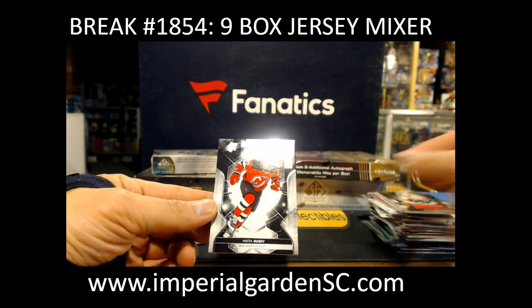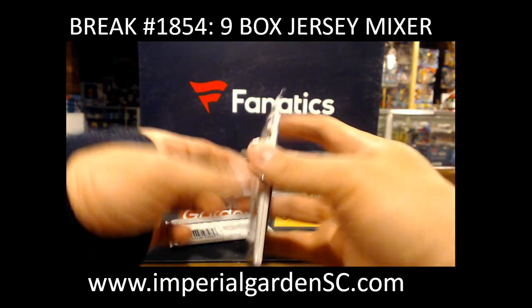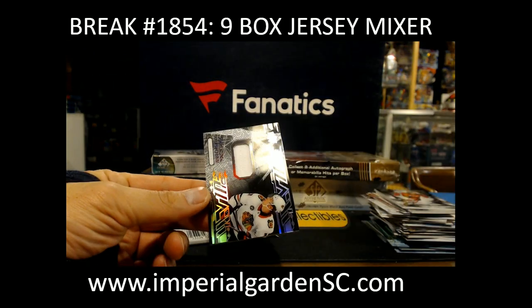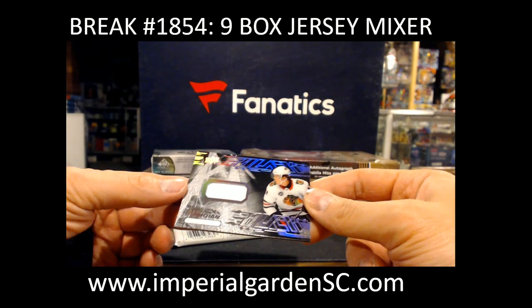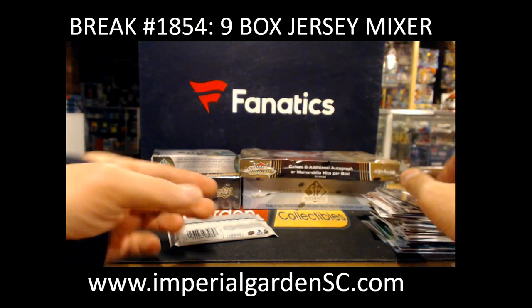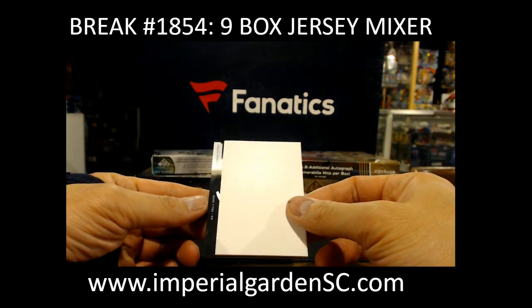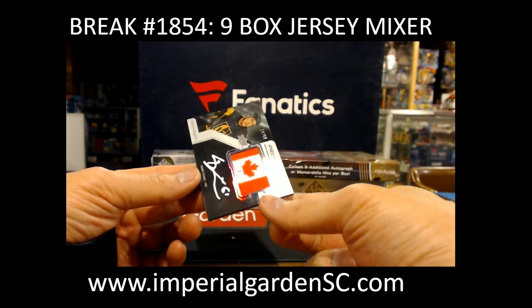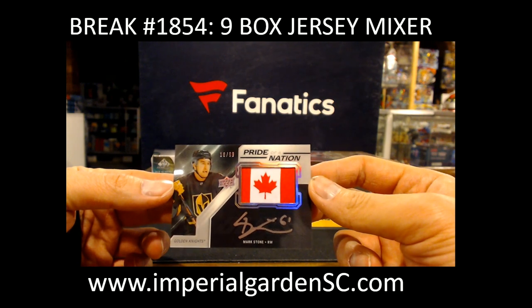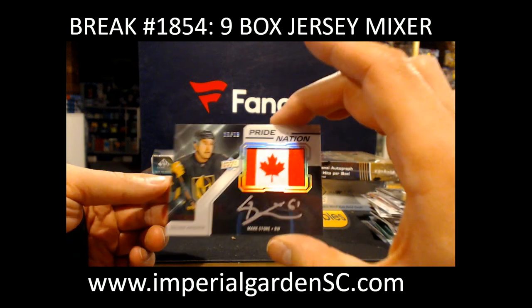And Nikita Gusev out of 199 for the Devils. And an Obsidian jersey of Dylan Strom, Black Hawks. Maybe Pride of a Nation going out to Vegas — nice one, number 18 of 99. Mark Stone, going out to DashRJB. We got a PC hit there for you.